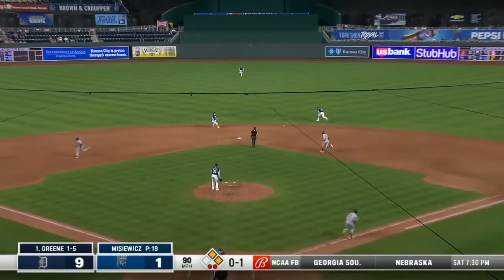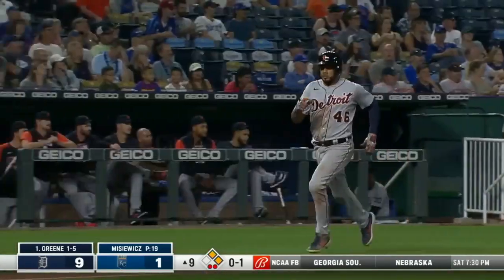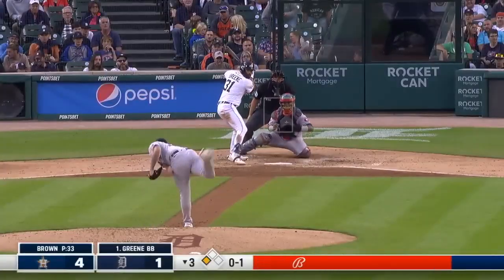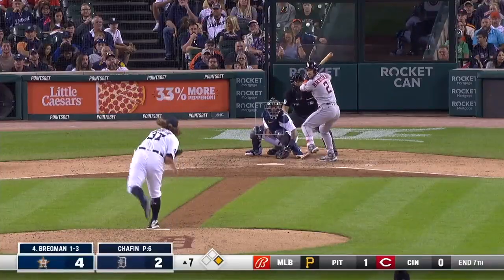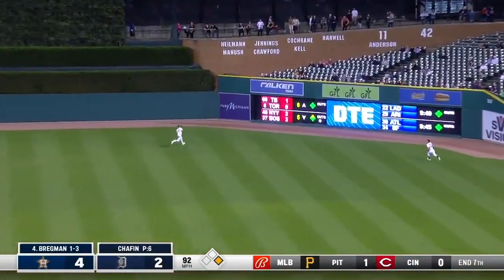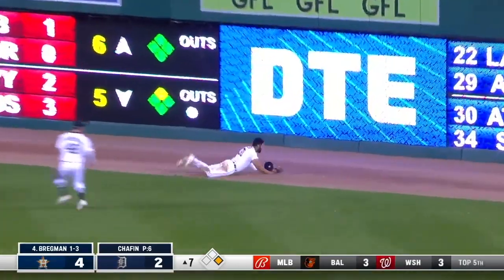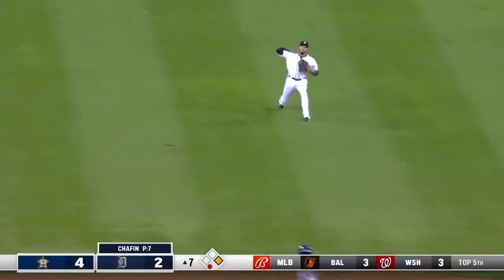Greene with a ground ball up the middle — Lopez chasing it, slips through into center field, another run is home. To right center field and down, Greene will settle for an RBI single. To right center field, Greene on the run, still galloping after it — and he got it! Oh my goodness, what a play from Riley Greene!